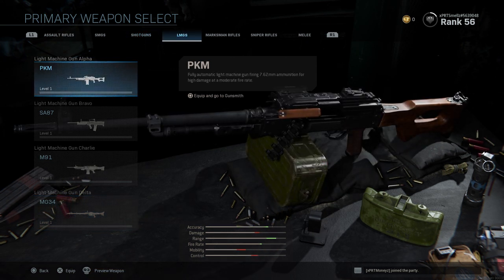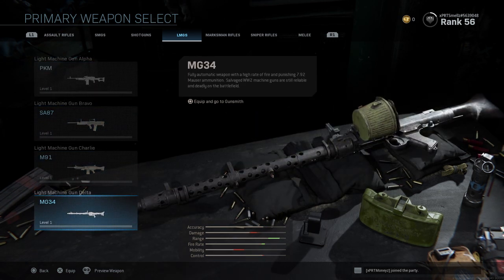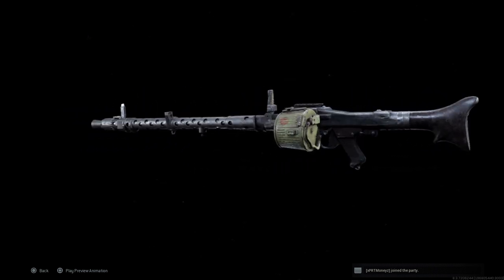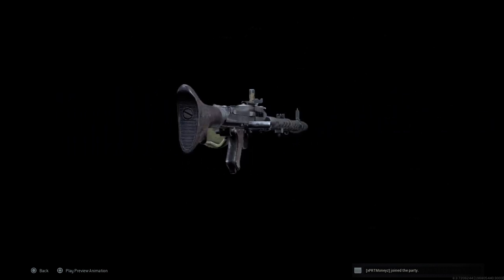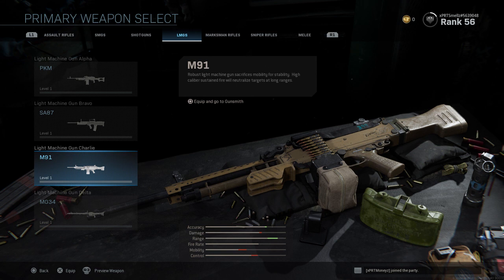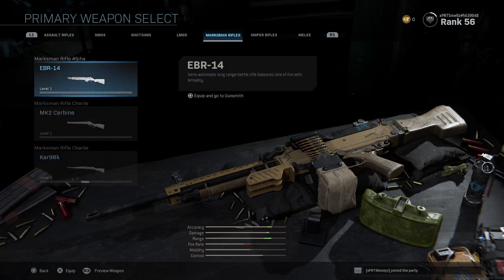The LMGs — I have actually not used any of these. But I'm really looking forward to using this one; it looks insane. It looks like an RPG mixed with an LMG with a 100-round drum on there. We'll get into the LMGs later. This is probably one of the best LMGs. I used the M91 a lot in the beta just to see how it was — they are very, very good.